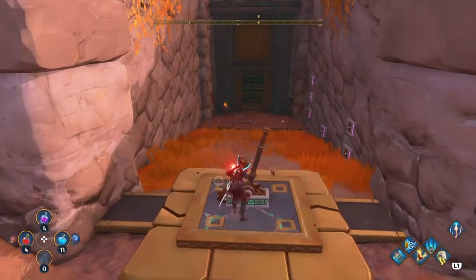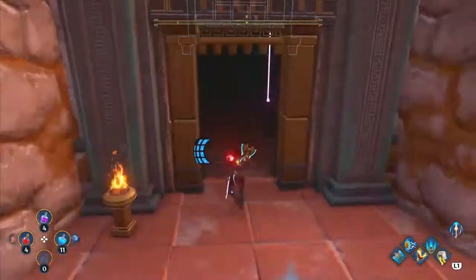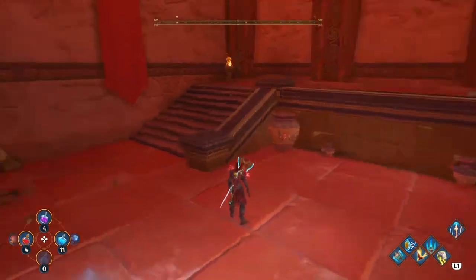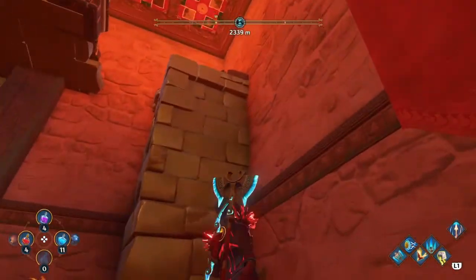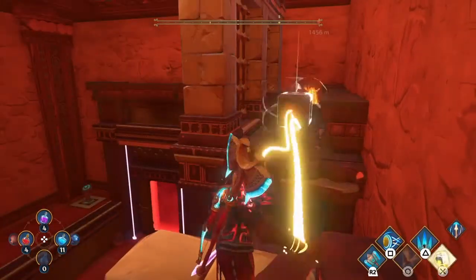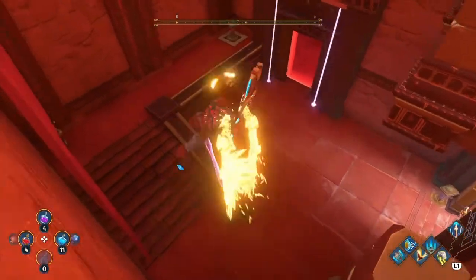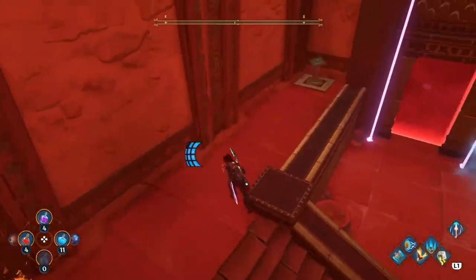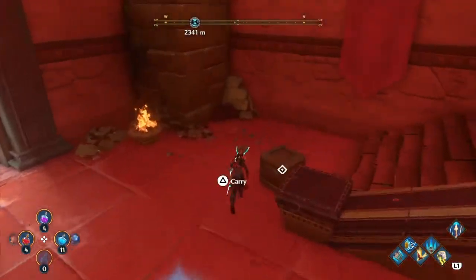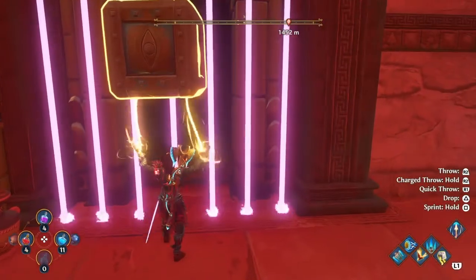Go ahead and activate this one — pretty much do the same thing. Fly over everything, drop in, and here we go. We've got two lasers — looks like a wall of lasers. Jump up to the top here, grab your metal block, quick tuck it down to get it down, activate our pod here, and the same thing — carry it as you walk.